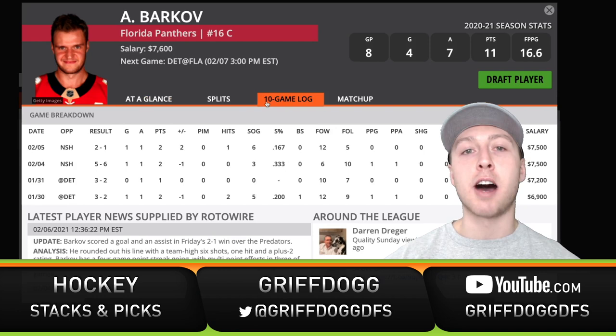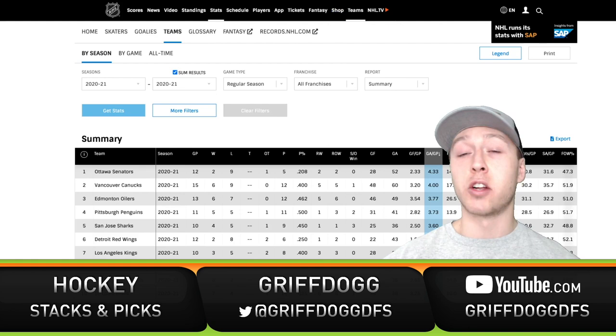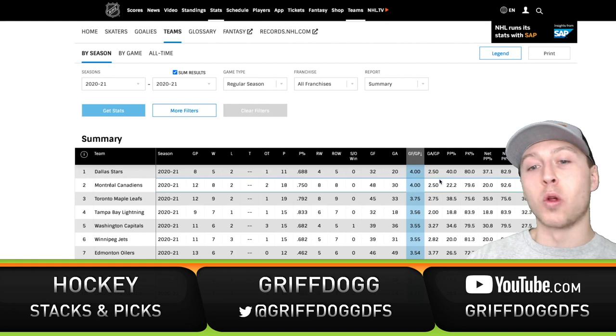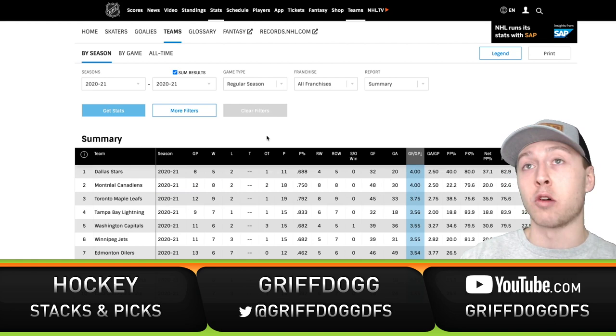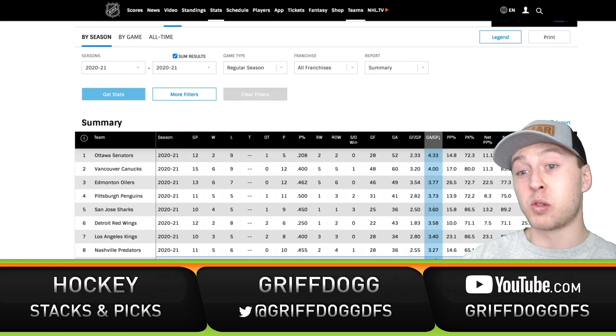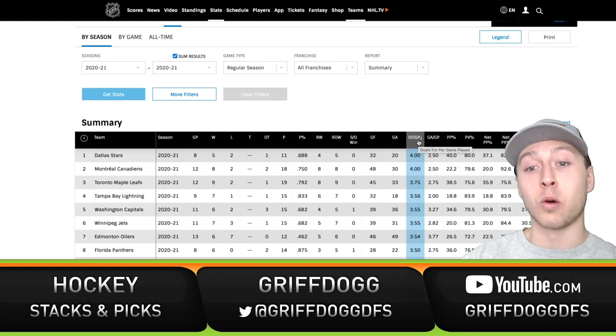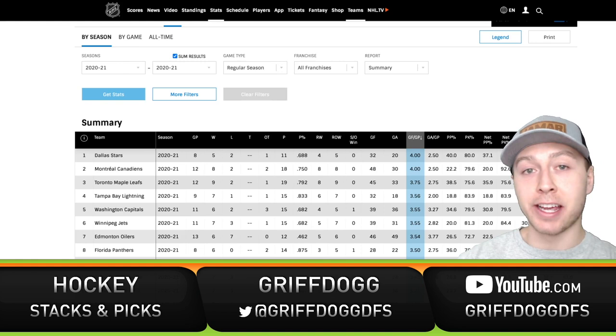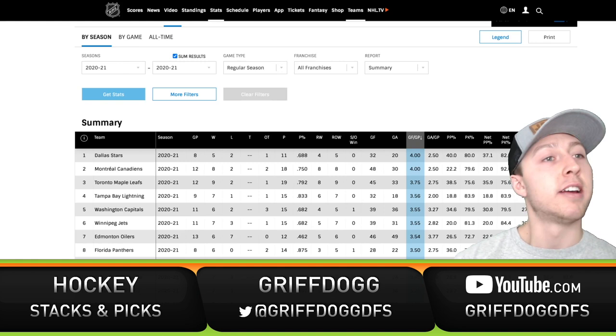Before looking at individual players, I like to hop over to NHL.com and look at general team statistics. We can see goals for per game — the Dallas Stars are leading the league, and they're playing the Chicago Blackhawks, who are allowing 3.08 goals per game, top 12 in goals allowed. So the Stars are playing the Blackhawks at home, they're favored to win, leading the league in goals scored, and Chicago is top 12 in allowing goals. That seems like a recipe for success.